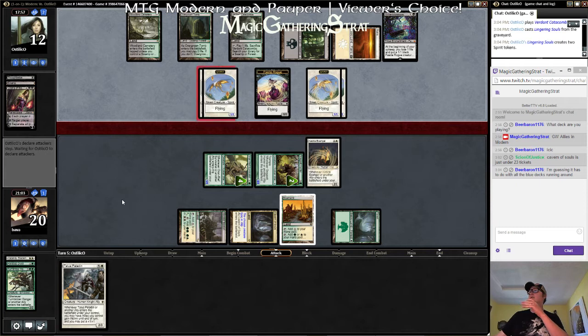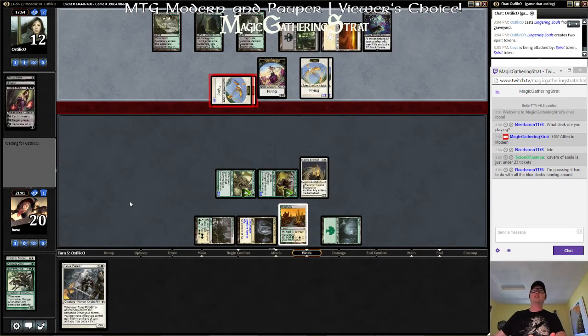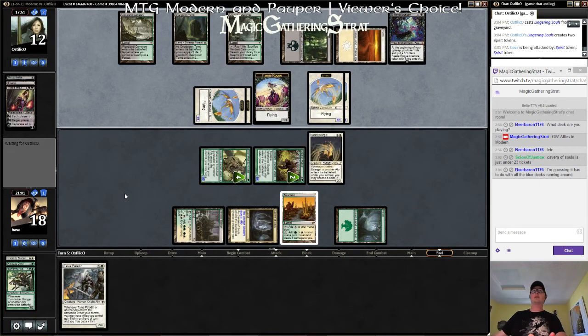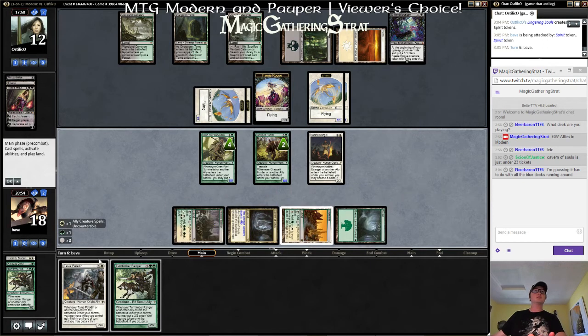Cavern going up because of counter magic makes a lot of sense — probably more sense than people doing multicolored tribal decks. That's the other option, but that's probably not it. So we do white, just like that.